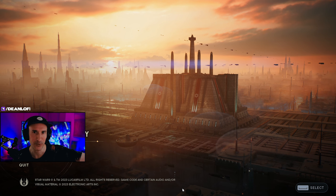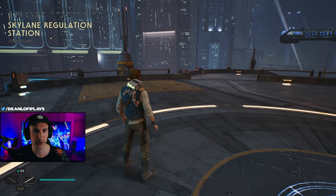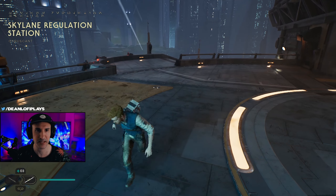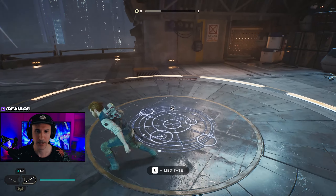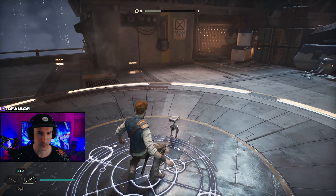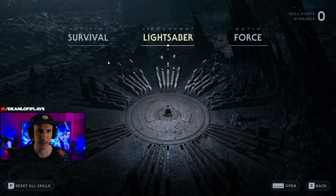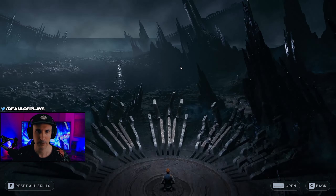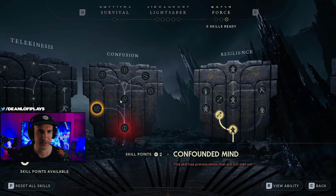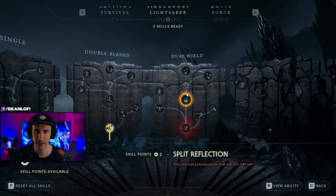Let's not waste any more time and let's get into today's video. In the last video, we just finished defeating the Ninth Sister once again for the second time — but I think this time we actually killed her. Let's check out the Meditate menu. It doesn't look like we have any skill points right now. I do enjoy the new skill tree — it's a little bit more detailed.